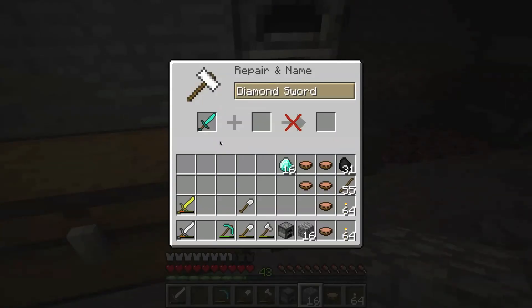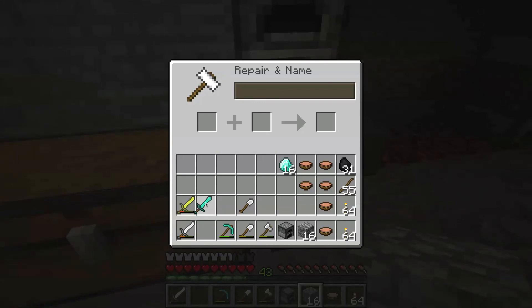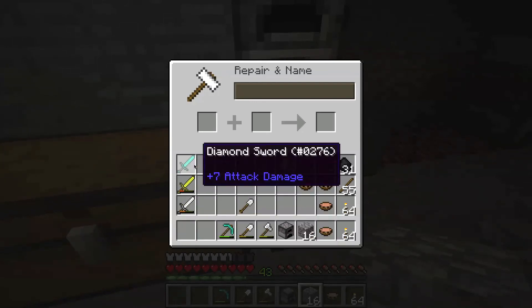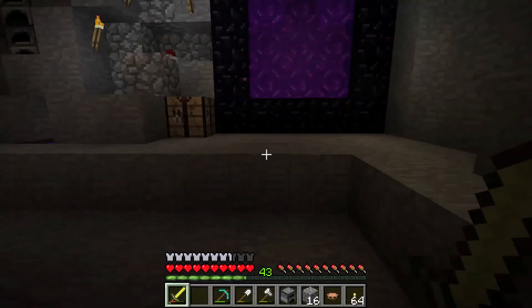Should we name the diamond sword? What should we name it? Never mind, we won't name it. There we go. How many more uses does that have? That is 8. It has 91 — it has like an infinite number. So let's just use up this one. It should just be 4 uses for something else.